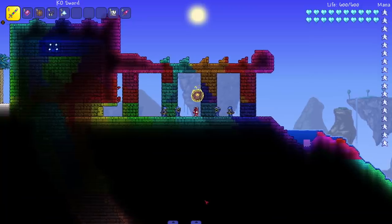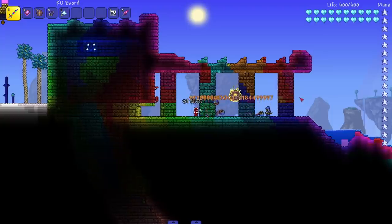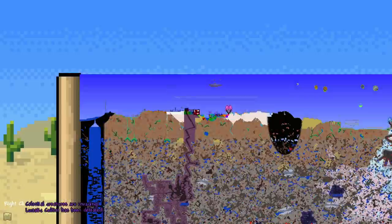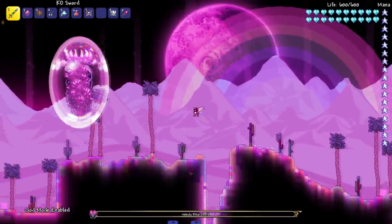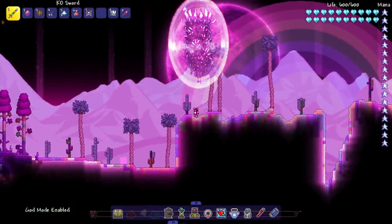We're here with the boys, so you already know what's about to happen. Let me see if I can kill all four of them with one swing — oh, that boy is lucky! Let's kill the Lunatic Cultist — I'll get him right when he spawns. Now we have to kill all the pillars and I don't have the mod installed to insta-kill them, so I gotta go and deal with them.